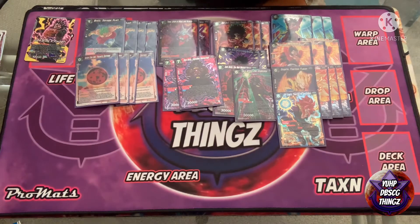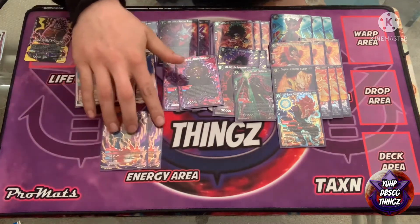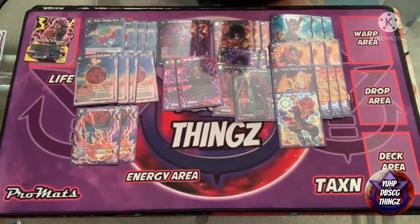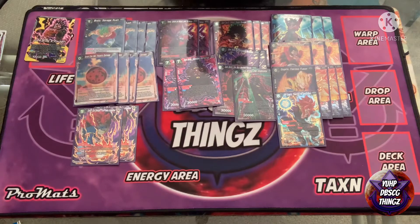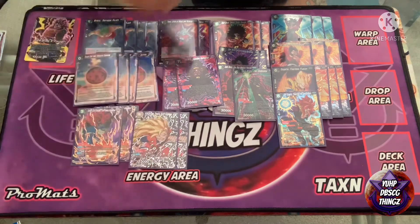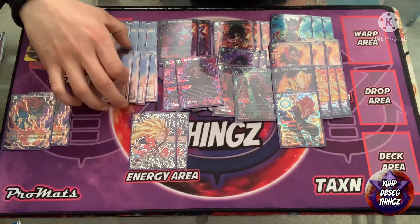Moving on to our overalmers: we got two Demogra. I run two copies because this is a fantastic turn-two play — a great way to get things into the warp, great board removal, replaces himself, and every single turn he sticks on field he generates more value by getting rid of your opponent's hand. I kind of like to keep whittling at my opponent's hand until these 30Ks are just too much for them to deal with.